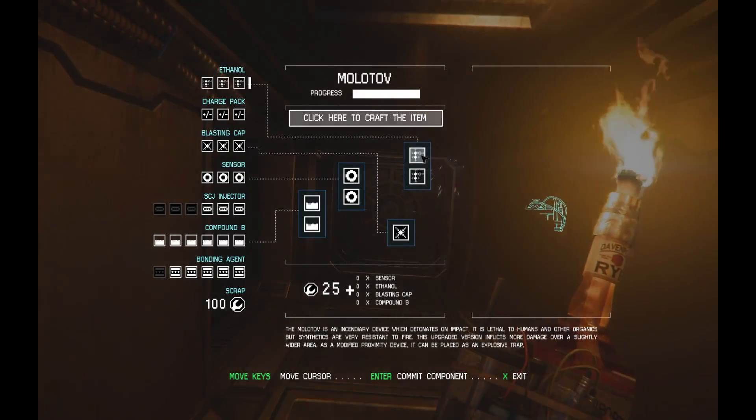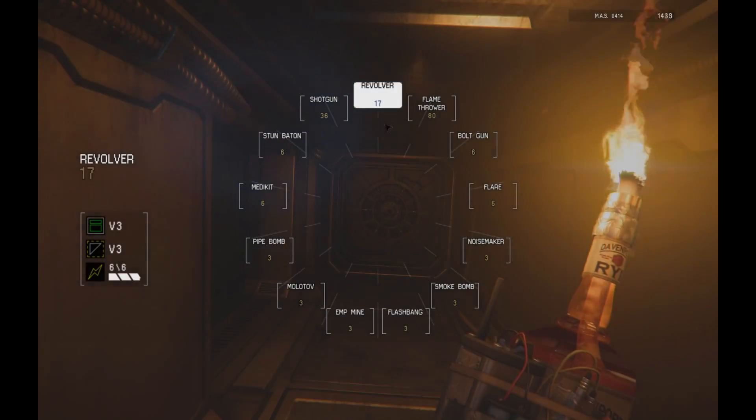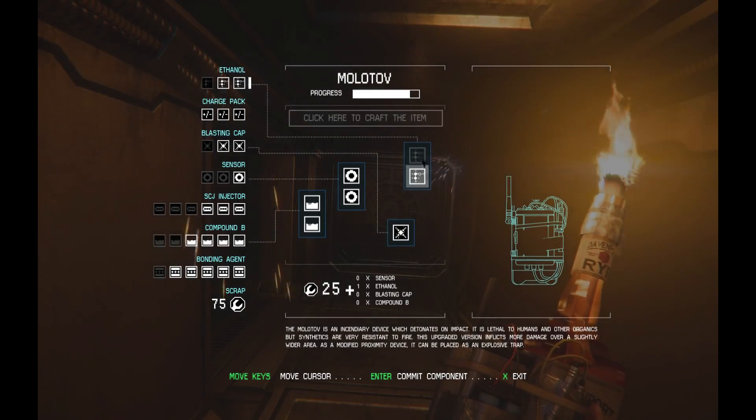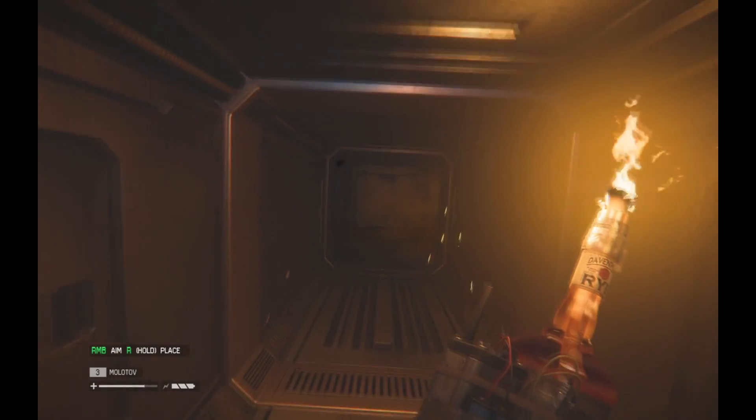I'm going to make one of these — holy cow, I have a lot. These things take a lot of ingredients, gee whiz. It's just a stupid molotov. I mean, it's really just a bottle with flammable liquid and a wick.